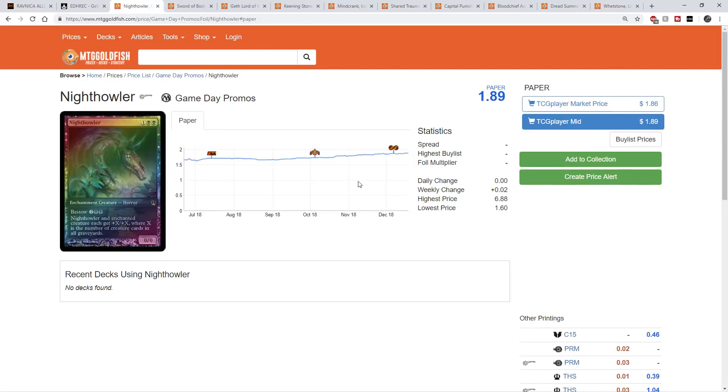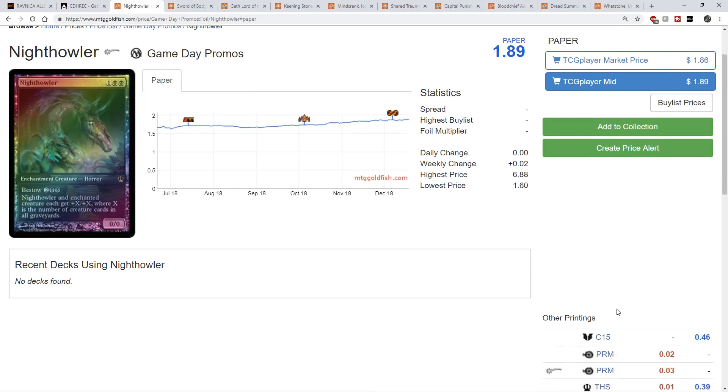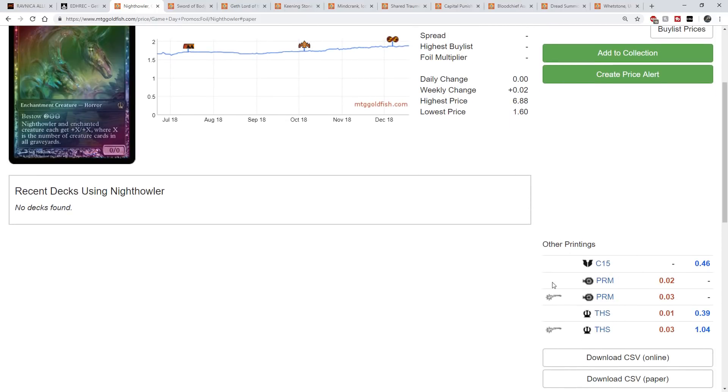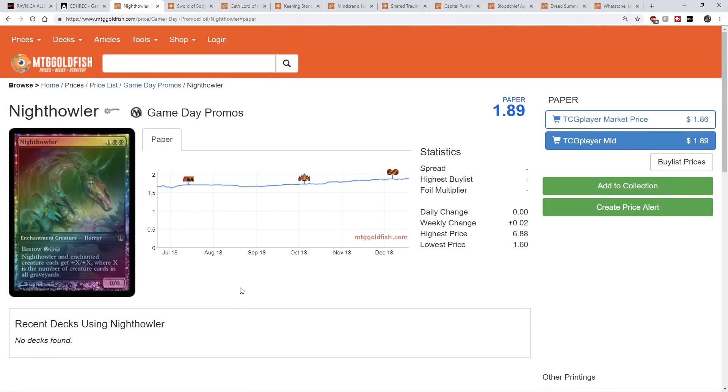Number 10 is Nighthowler — specifically the Nighthowler Promo. I personally don't think this is the most powerful card in a Haunt of Hightower deck, but it gives you another win condition and it actually double-synergizes with your commander. If you put this on your commander, it gets the additional bonus of counting creatures in your opponent's graveyard, as well as the +1/+1 counters for putting cards in the graveyard. It's a good one-shot Voltron-type card. The game day promo is where I like this — it has alternate art and the supply isn't that high from that era of promos.